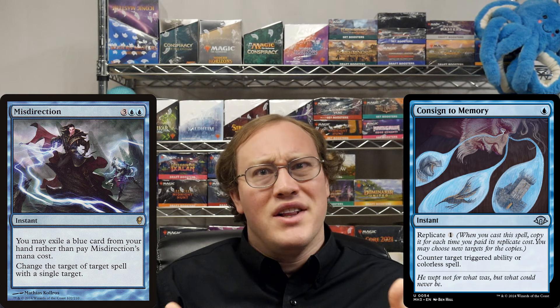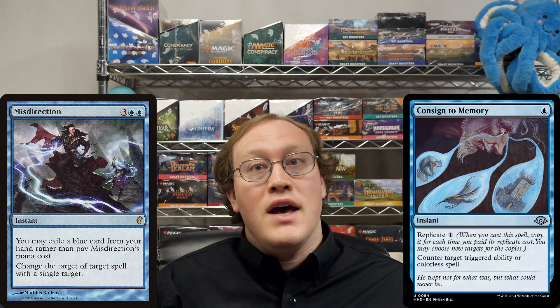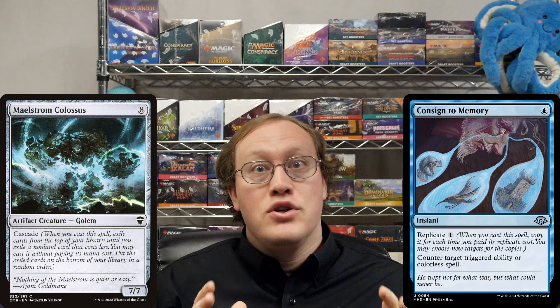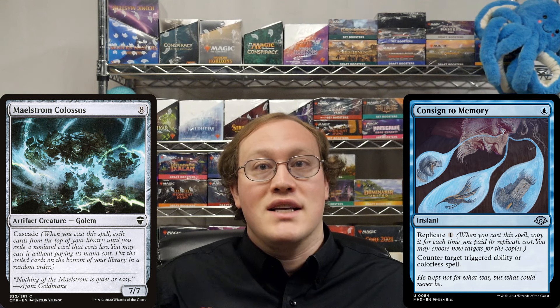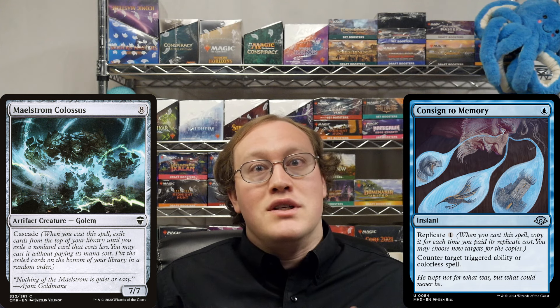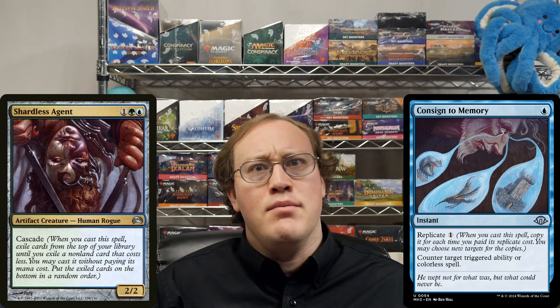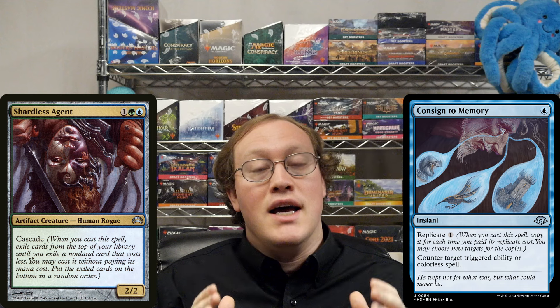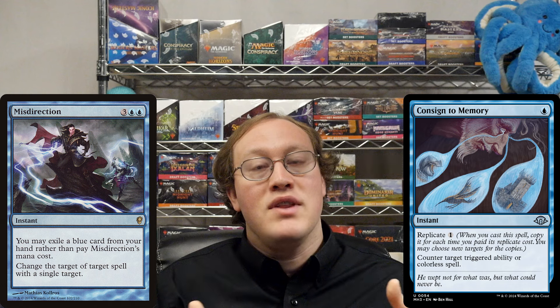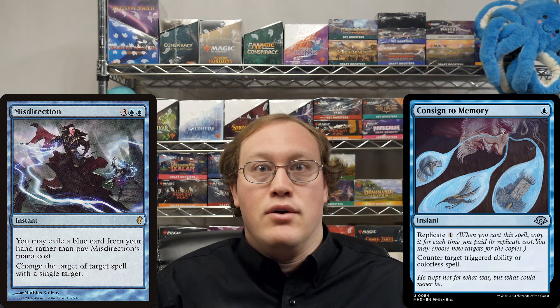Which seems kind of unlikely if he's heard about this trick before. If Amy had played a Maelstrom Colossus rather than a Shardless Agent, then it would be possible to change the target of Consigned to Memory to the Cascade creature rather than the Cascade ability. But this wouldn't work with the situation presented because Shardless Agent is not a colorless spell. Without another triggered ability or colorless spell to change the target to, that Misdirection isn't going to help very much.